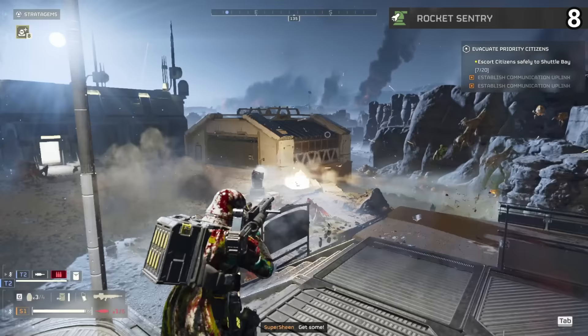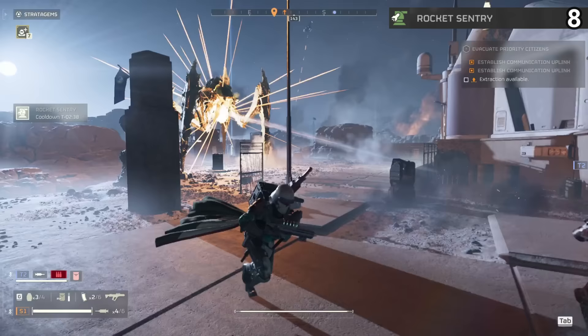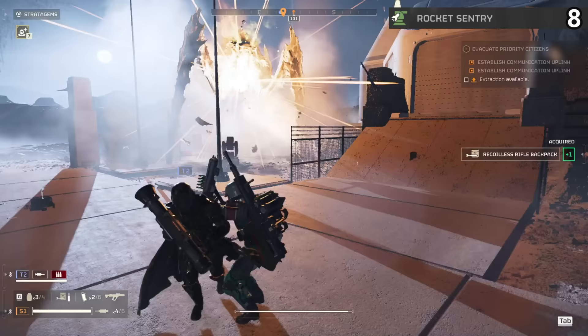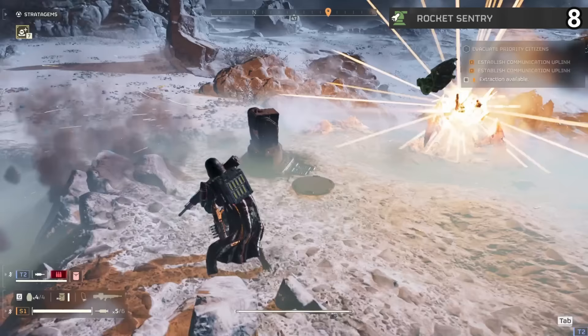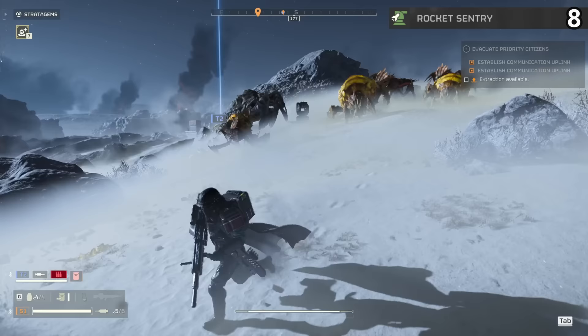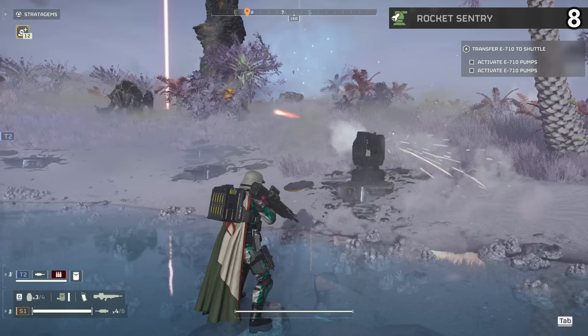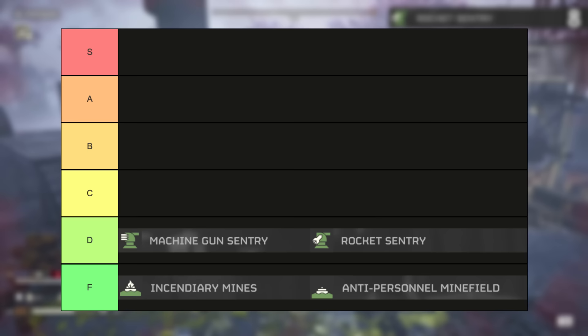I'm serious — we had two of these down versus one bile titan at one point and he was just standing there. Two of them were never able to take it down; we had to actually defeat it ourselves. What's the point of an item that targets things it can't defeat? Against the chargers, the ammo simply doesn't penetrate their armor. What this is good for is clearing out medium-sized targets — it's going to clear bile spewers well and brood mothers with ease. Also, I don't really think this team kills at all. The autocannon blasts your team in one second if you let it, but this can shoot right next to you and do almost nothing. At the moment, the autocannon is way better than this against bugs. D tier.